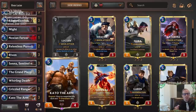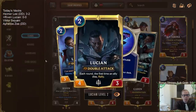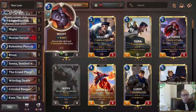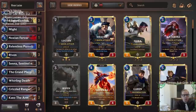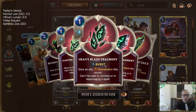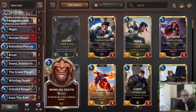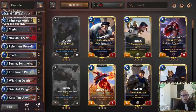With double attack and Overwhelm, however much damage it takes to kill the blocker goes to that, and then both strikes go to the enemy Nexus. So if Lucian is a four-three and we use Might, that's seven damage — with double attack striking twice, it's 14 Overwhelm damage. However much takes out the blocker, all the rest goes to the Nexus. We also have Grand Plaza, Grizzled Ranger, and Relentless Pursuits for extra attacks.